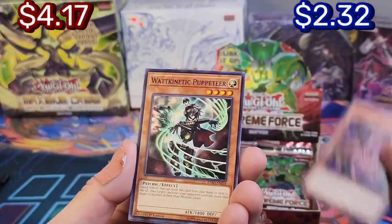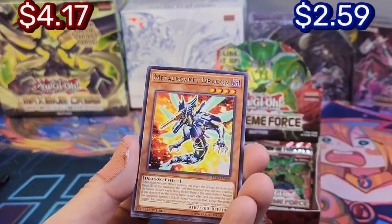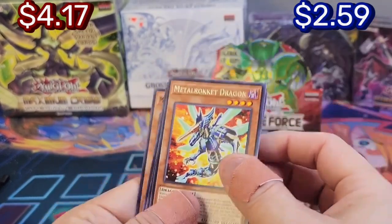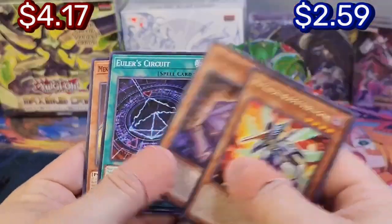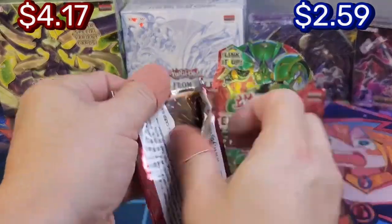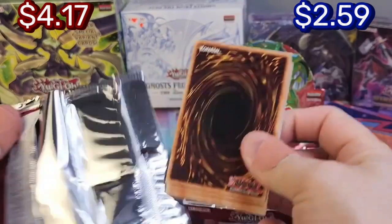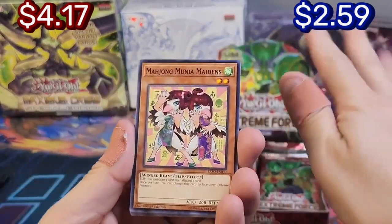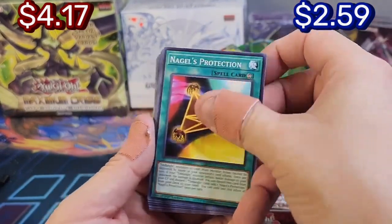I don't open these sets too often, so I'm just amazed at the artwork. Call, okay — another R-Screen, nice. Another Angel Puppeteer. Oh, a dragon — I thought it was a machine. Now let's see; I've got my money on Extreme Force. It might just be meh though — I'm not sure it's good.